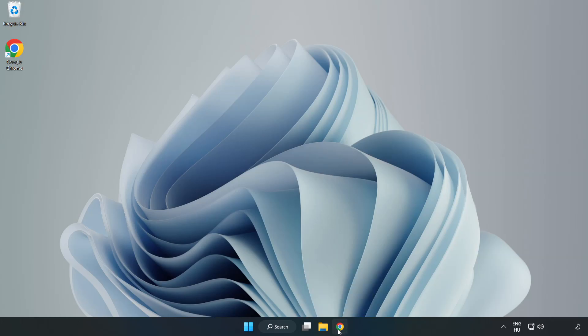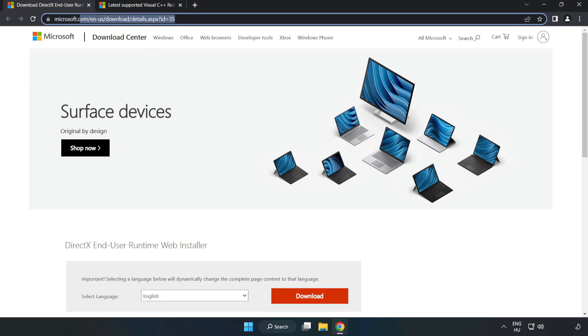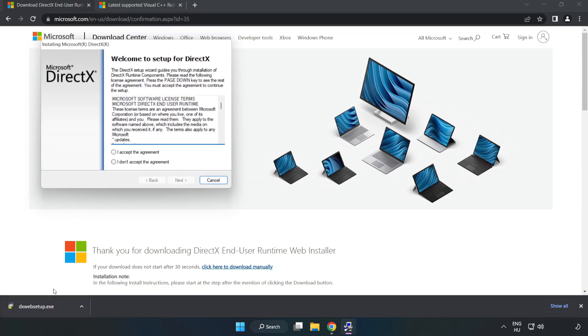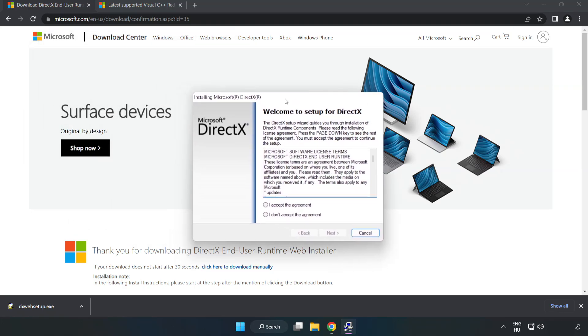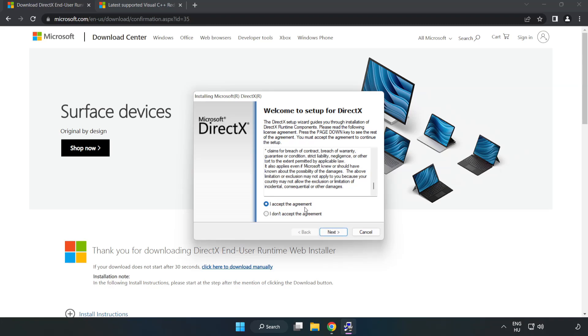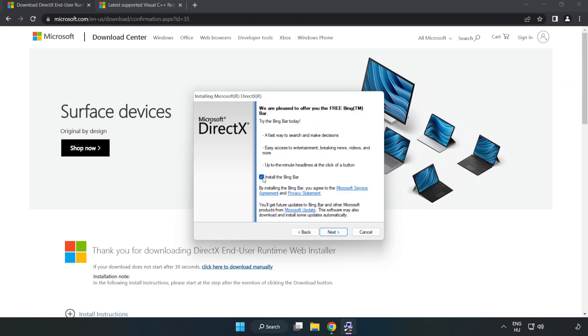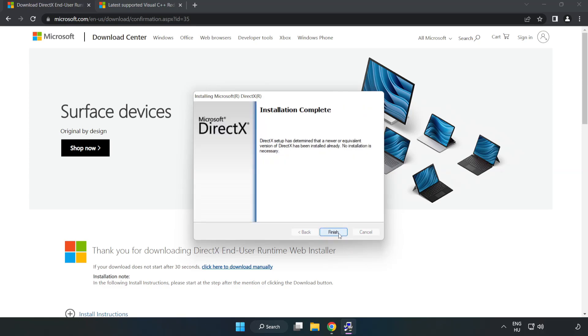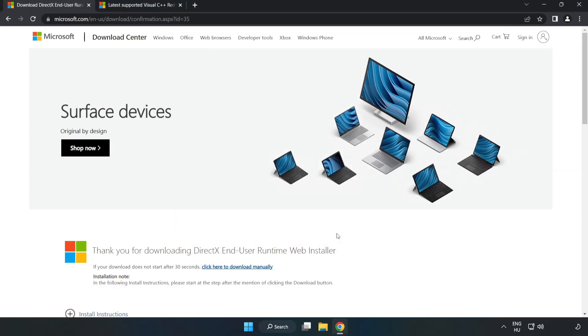Open an internet browser and go to the website — link in the description. Click Download and install the downloaded file. Click I Accept the Agreement and click Next. Uncheck Install the Bing Bar and click Next. Installation complete, click Finish. Close the DirectX website.